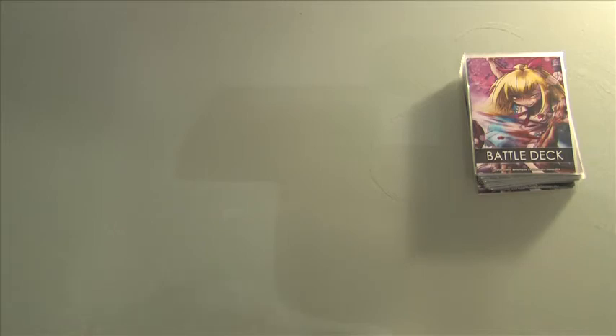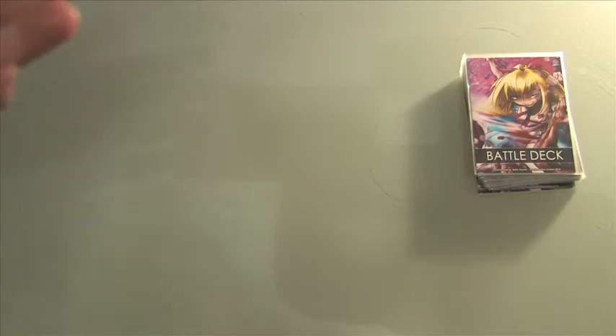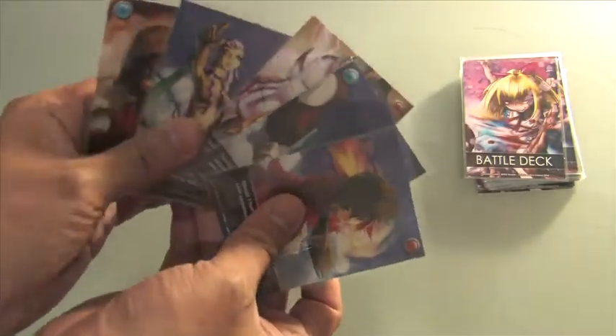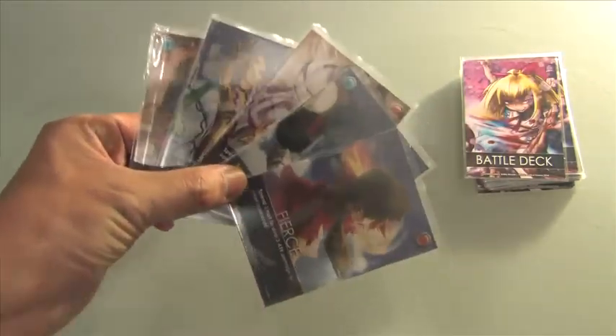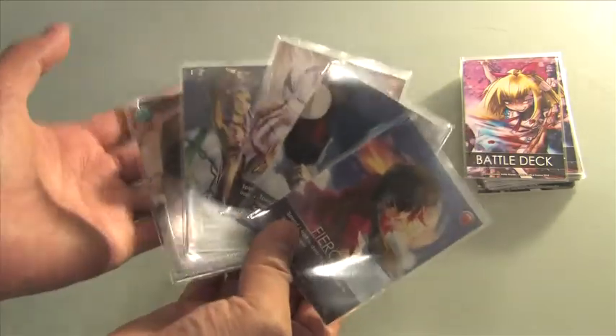Now that we talked about the four sub cards from combat, let's talk about when you start combat. When you begin, you and your opponent will draw five cards. Whoever initiated combat during quest mode goes first and will be on the offensive. If you notice, these cards are different than the four sub cards — let's talk about that.